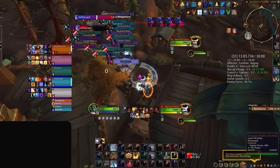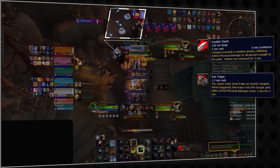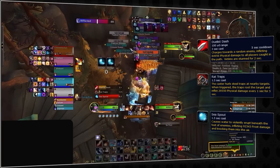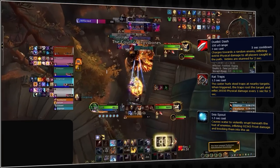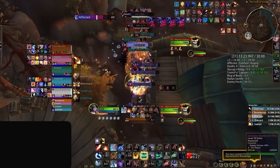This awning positioning was inspired by North American teams in the qualifying cups, and allows the players above to avoid multiple mechanics, including the dashes from the Duelists, rat traps from the Trappers, and the sea sprouts from the Oarsmen. Instead, these abilities will spawn on the ground underneath the players, essentially removing these mechanics from our ranged DPS.